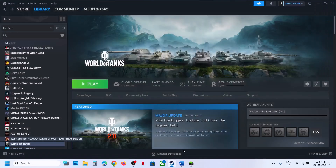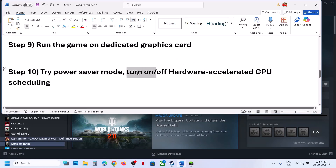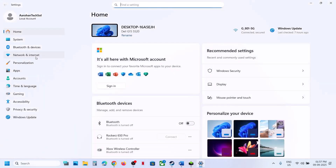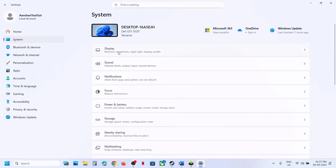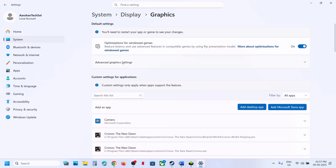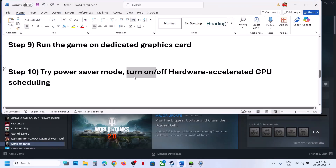The next step is to turn on or turn off Hardware Accelerated GPU Scheduling. Open Windows Settings, go to System, then Display, then Graphics, and click on Advanced Graphics Settings. If Hardware Accelerated GPU Scheduling is off, turn it on and launch the game. If it is already on, turn it off and check — see which setting works for you.